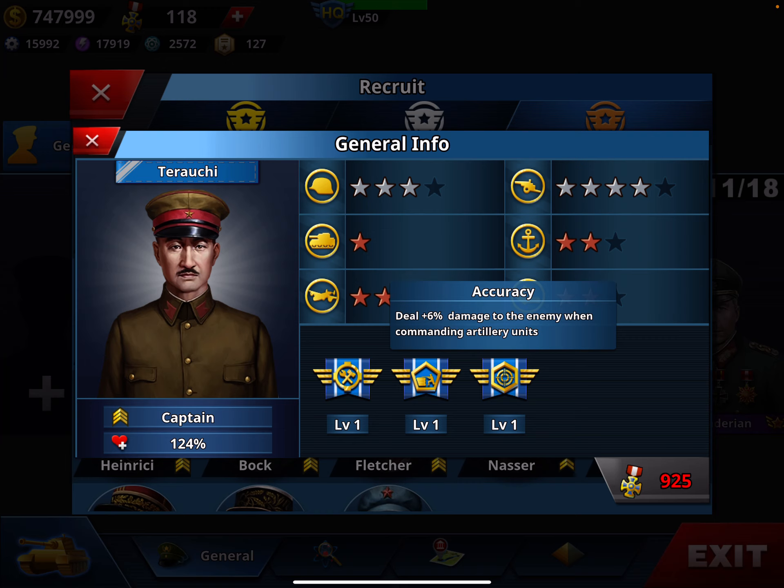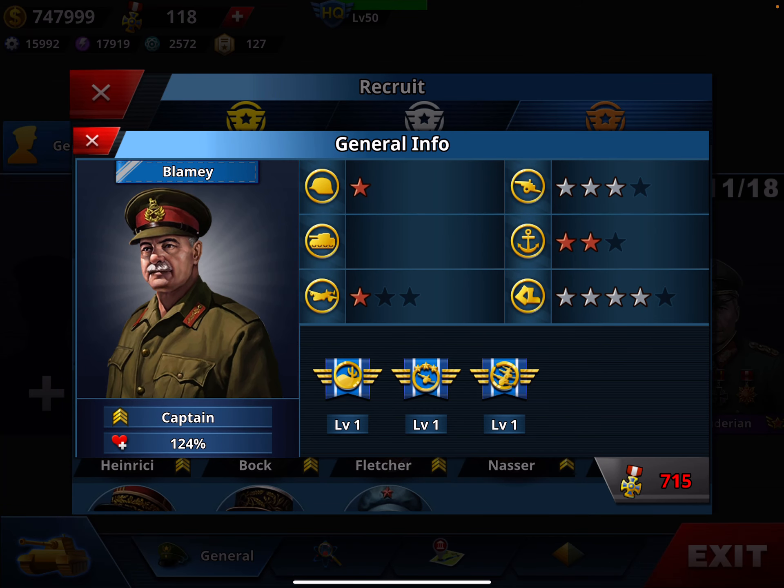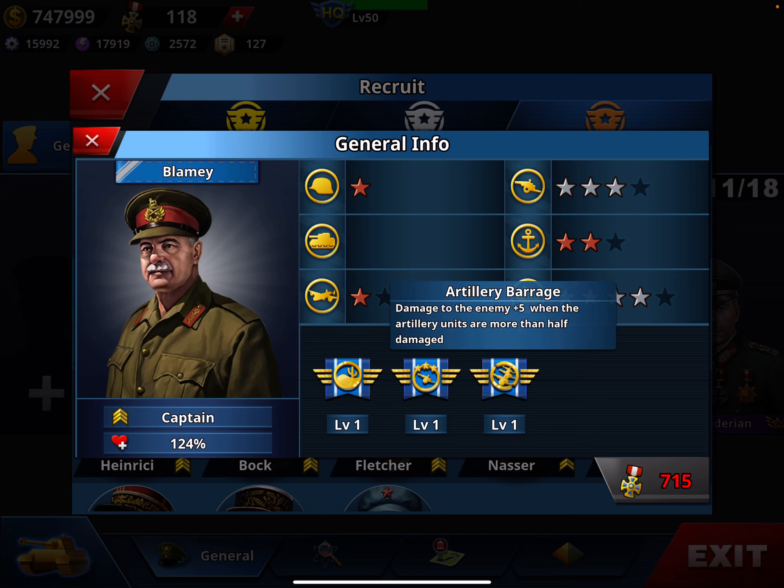Then there's Blaming — three-star artillery, upgradeable to four, with quite fast mobility: four stars, upgradeable to five. He has artillery leader and artillery barrage, and costs only 715 medals.